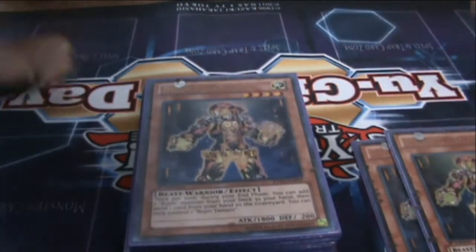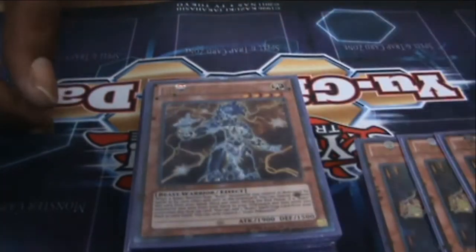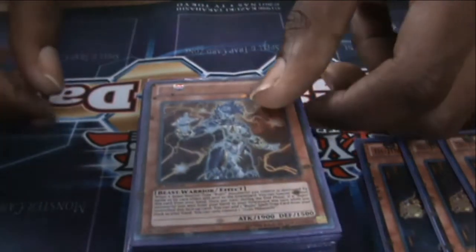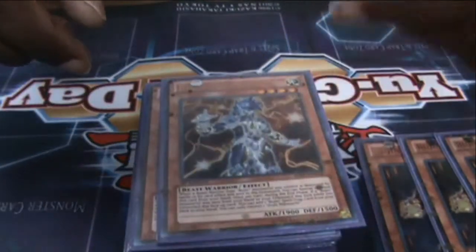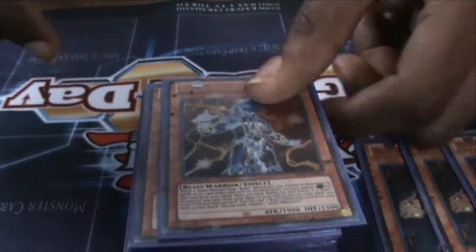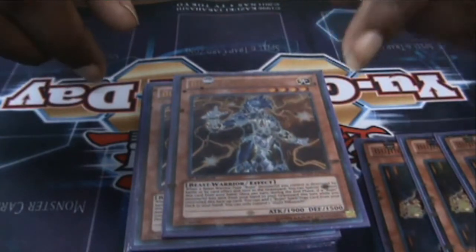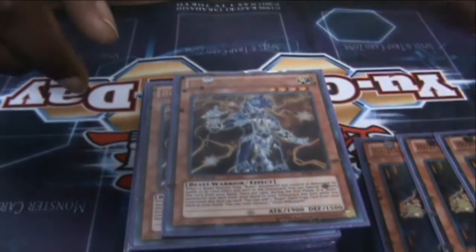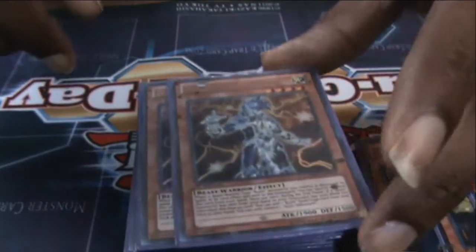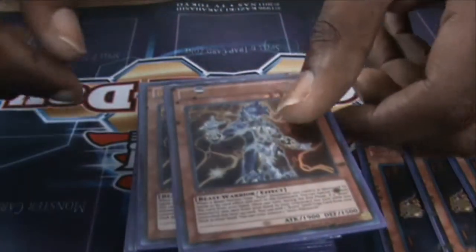We're running three Mikuzuki — so great. It's a 1900 attacker. When a Bujin Beast Warrior monster is destroyed, you can special summon him from your hand. Also, when a Bujin monster is discarded from your hand to the graveyard, at the end phase you can add a Bujin spell or trap card from your deck to your hand. So good.